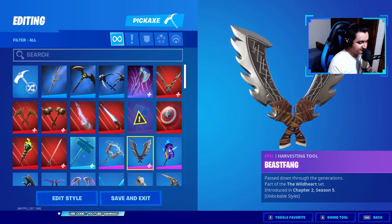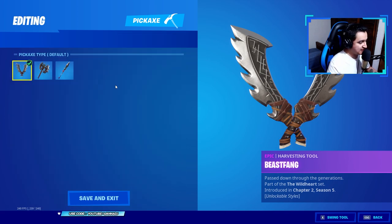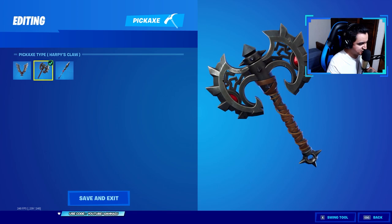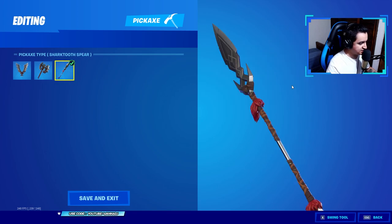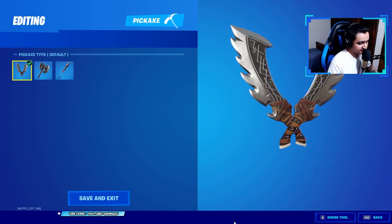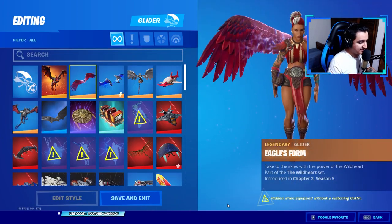You can also get the Epic Harvesting Tool Beast Fang — passed down through the generations, part of the Wild Heart set. This one has three different pickaxe types: we got the default one which is a dual pickaxe, then the Harpy's Claw which is a single, shorter and more bulky pickaxe, and lastly the Shark Tooth Spear. I think that one would be my favorite, but I'm just gonna keep it default for this video.